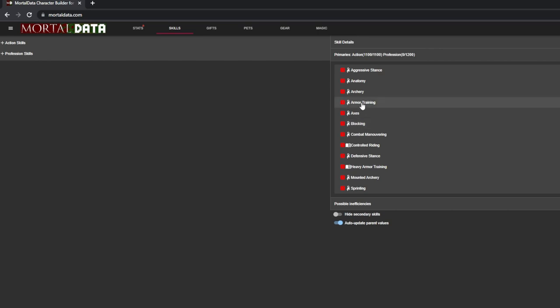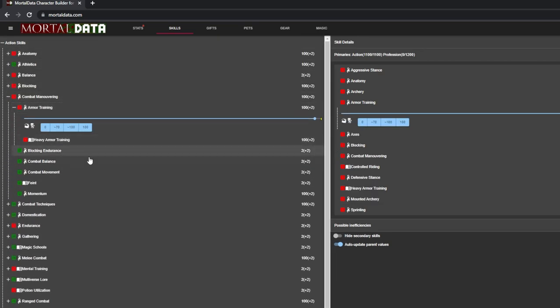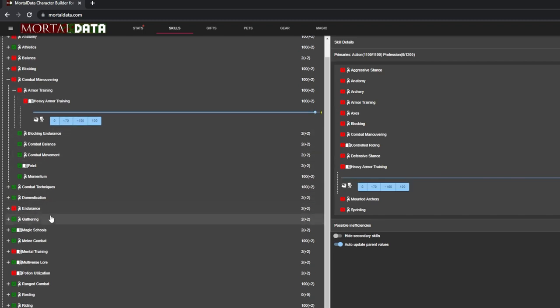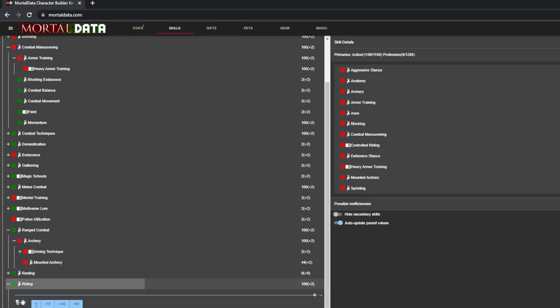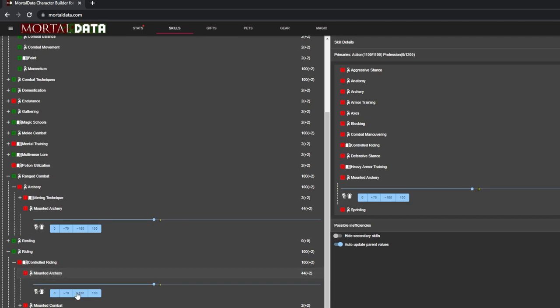For the action skills, you want to take all the basic fighter action skills: blocking, aggressive stance, defensive stance, armor training, heavy armor training, sprinting, axes or hammers — up to you — and anatomy to heal with bandages. It's very standard fighter stuff. You can drop things like endurance on this character. And you'll even have enough for controlled riding and mounted archery, meaning you're extremely powerful on foot and extremely powerful on horseback. It's a great all-round build.